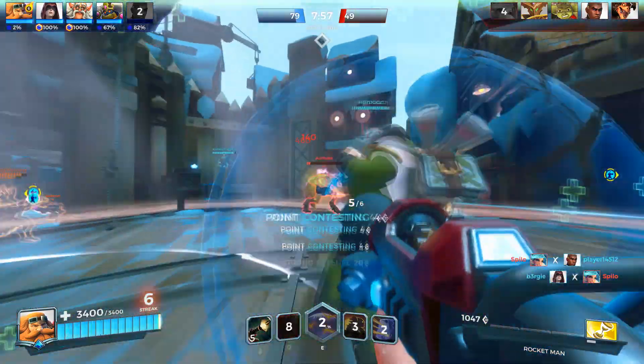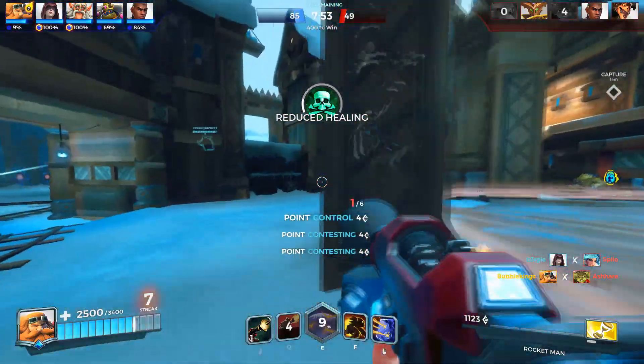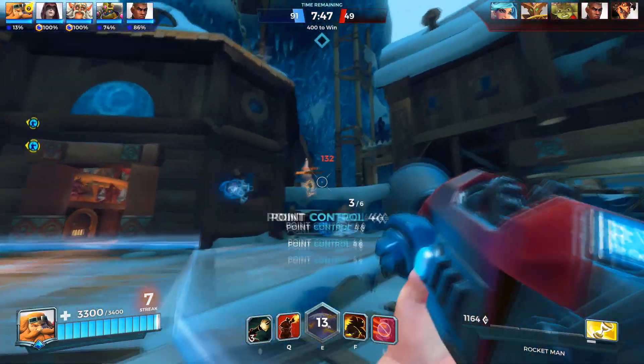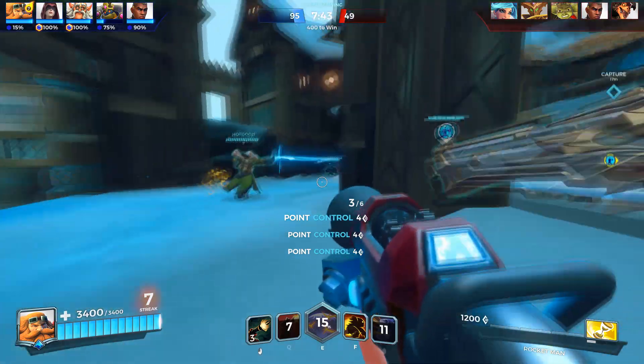Try and control the point. Take down the tank. Now we can get the healer — it's a bit easier. We need to pick up Cauterize eventually when we die. Getting some nice heals from our friends though, so that's good.